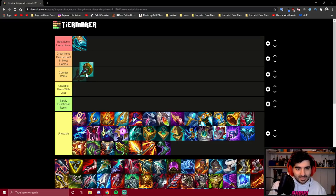Divine Sunderer falls into the counter items category — not necessarily because it's a counter item, but because it's basically a worse version of everything available. It's the Sheen item you get when you're up against tanks, and it's really good into tank compositions. But we have other ways to flex our build against tanks that makes Divine Sunderer not so useful. It gives us percentage armor pen and magic pen, which is basically useless since Darius already has armor pen and won't use magic pen.